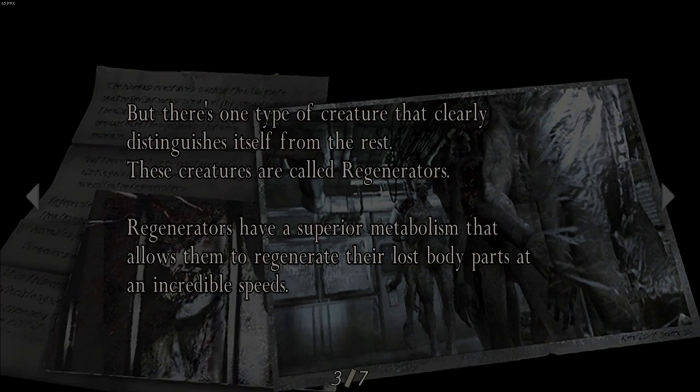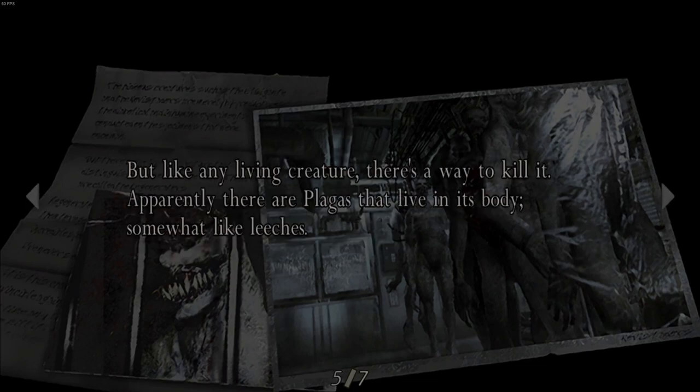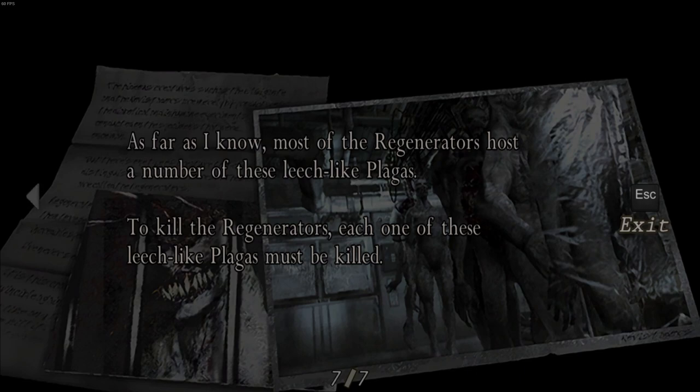'Regenerators have a superior metabolism that allows them to regenerate their lost body parts at an incredible speed. This is the characteristic that makes them almost invincible to conventional weapons. But like any living creature, there's a way to kill it. Apparently there are plaga that live in its body, somewhat like leeches - they can't be seen with the naked eye, they can only be located through thermal imaging. To stop its regeneration process, these leech-like plaga must be located then destroyed. To kill the Regenerators, each one of these leech-like plaga must be killed.'